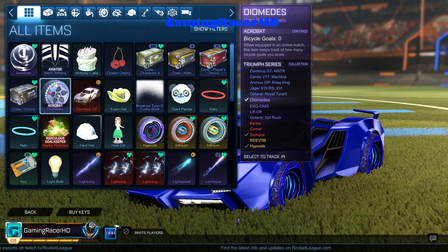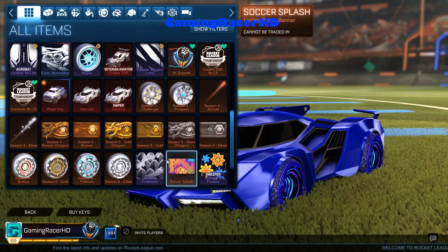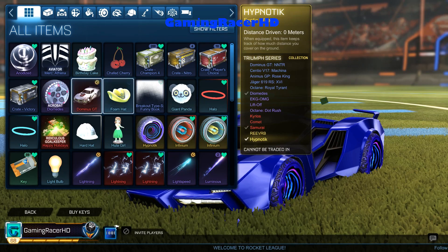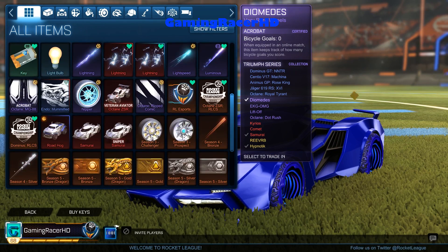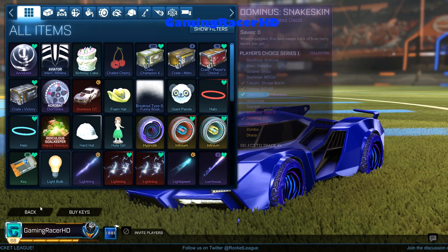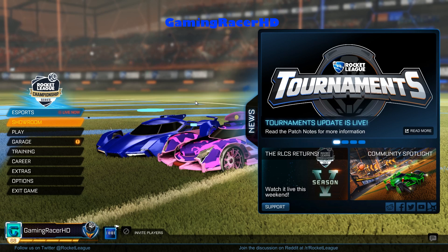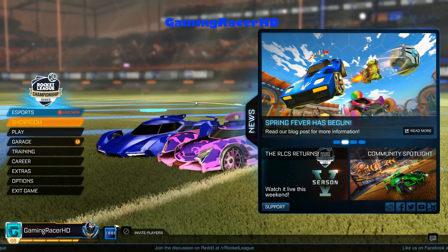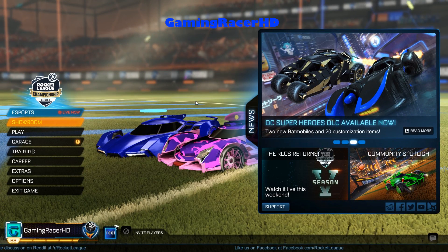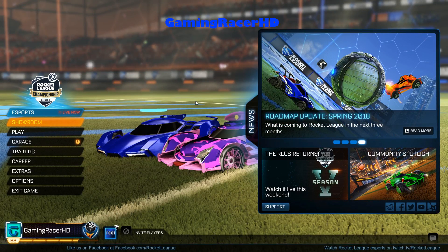Let's wrap up the video by showing what we actually got. We got two Samurai cars — one Sniper and one normal — a pair of Hypnotic wheels, some Diomedes, a Dominus snakeskin, and some rare crappy decals from the PCC crate. I'm thinking about doing a montage of all the best items I've gotten across all my crate opening videos, so stay tuned for that. See you guys next time, bye!